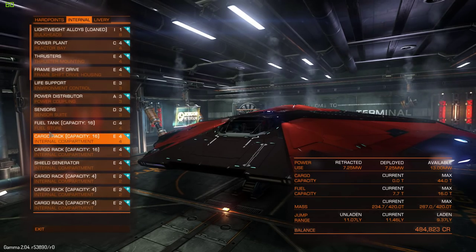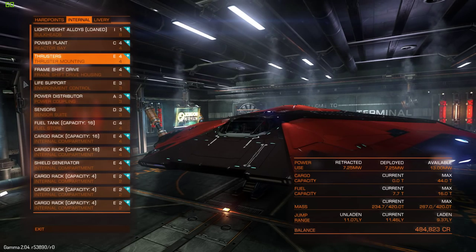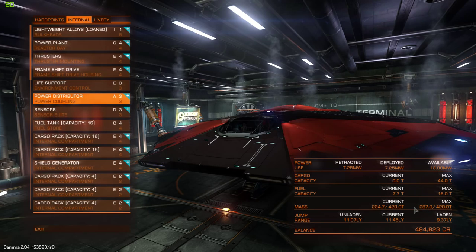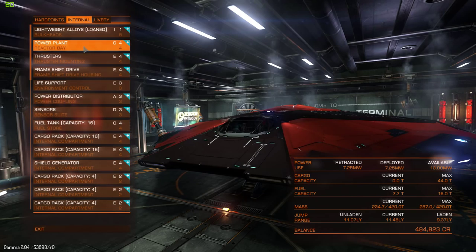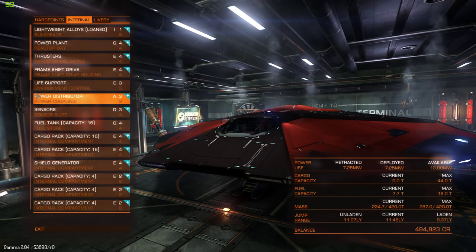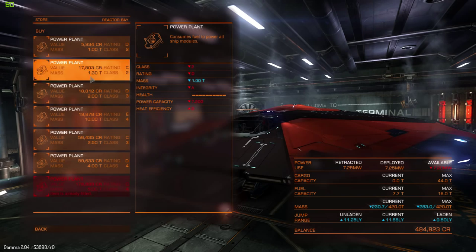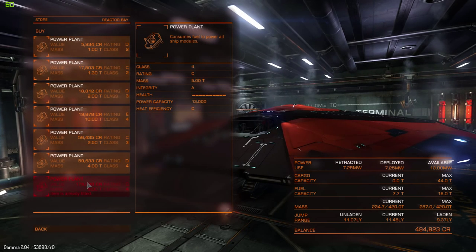What should be your next upgrade after the internal compartments? It's pretty simple — you're going for your frameshift drive. That's what is going to mainly increase your jump range, as shown in the bottom right. To power your frameshift drive, you're going to want to change your power plant depending on the power that your frameshift drive actually needs, and you'll also want to change your power distributor. Your power plant is what powers the frameshift drive.